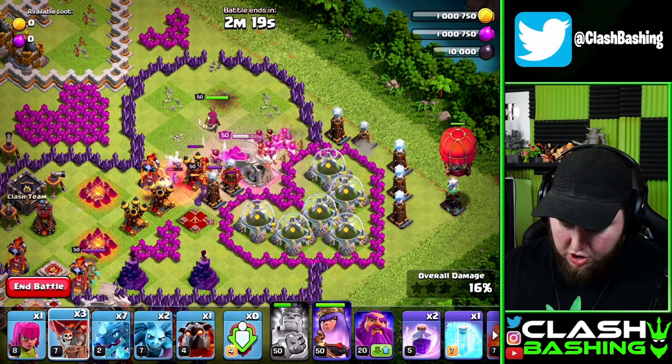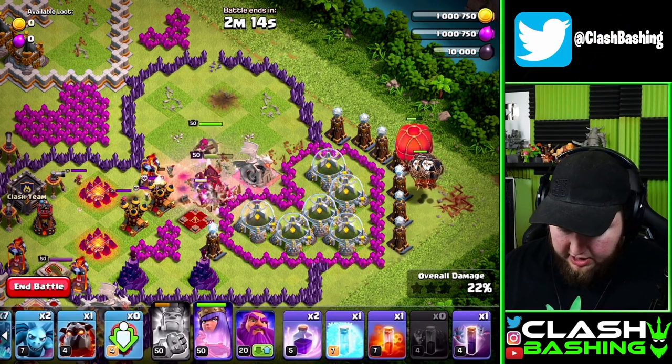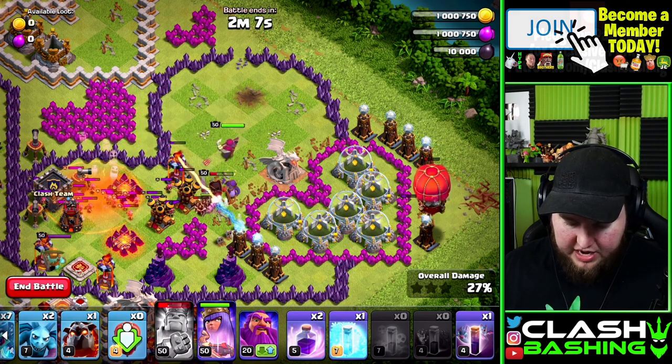We're going to put in our stone slammer with three balloons right through there, and they'll all work through there. We're going to have clan castle troops getting pulled out — it's just a bunch of archers — so we want to poison all of these archers to try to take them down.